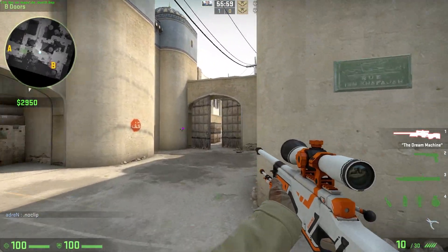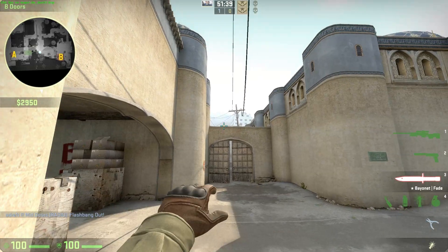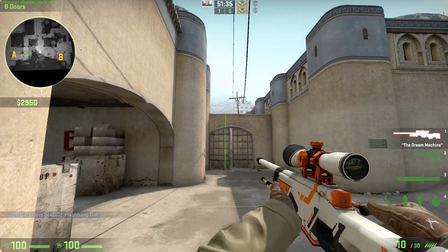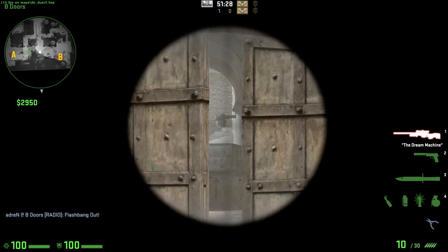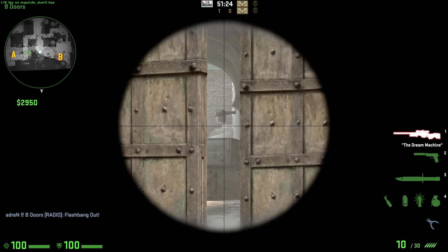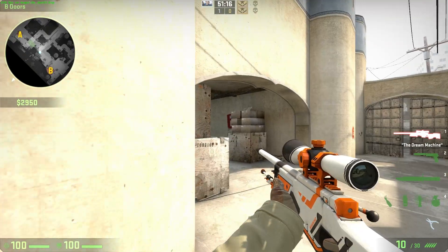Two more quick tips here. You can actually flash peek mid - give it some power and barely get over the door low so that it flashes them, then peek them, and possibly get them blind trying to run away. Or if you saw him barely escape up there, you can post up here and wait for him to re-peek you, and you'll have the advantage knowing exactly where he's going to re-peek you at and be able to outreact him.